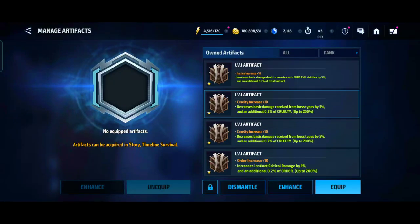At the start, save all the artifacts you have apart from one-stars. One-star artifacts are essentially useless and should only be used for dismantling because they're very easy to get. For example, a one-star Justice artifact gives you a five percent damage increase towards pure evil types — which applies to World Boss Legend Null and Mephisto — which is actually good, but it's still only a one-star.